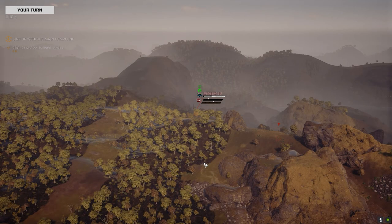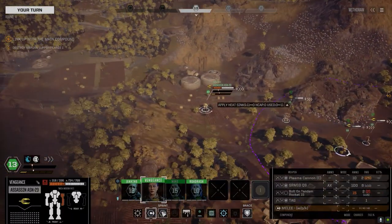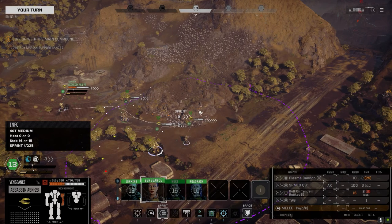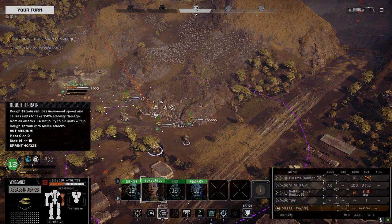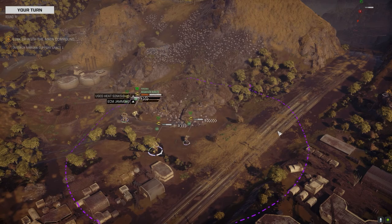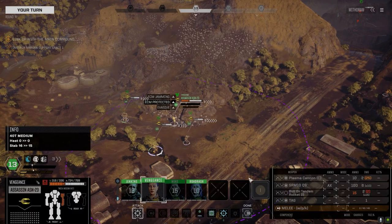I'll take a shot - I can afford to use about 10 rounds here. We've got nothing in that arm but still. We only got 10 plasma cannon rounds, so let's just beat a hasty retreat if we can and get up over here.